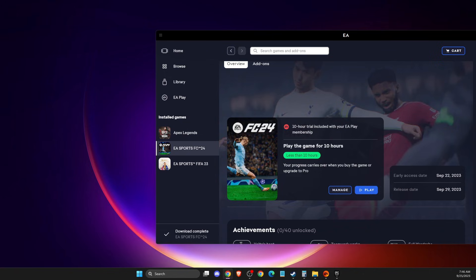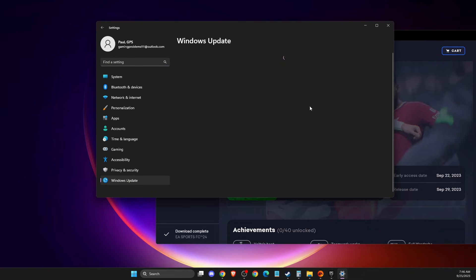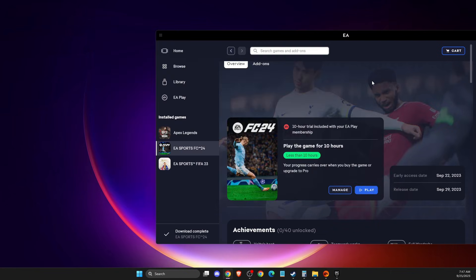First of all, before applying other methods, you need to make sure that your operating system and your GPU drivers are fully updated. To do that, go to Settings, then Windows Update, and check for updates. If there is an update available, download and install it, restart your computer, and then try the game to see if the problem persists.